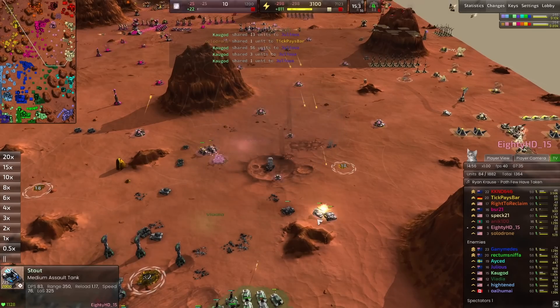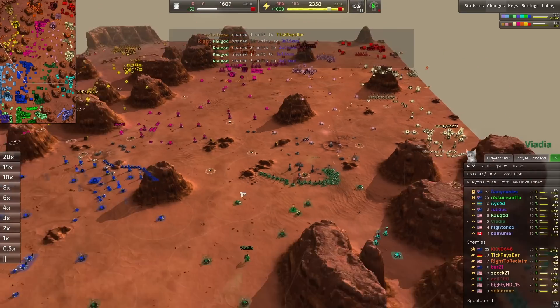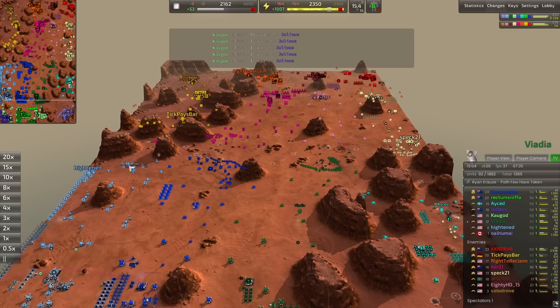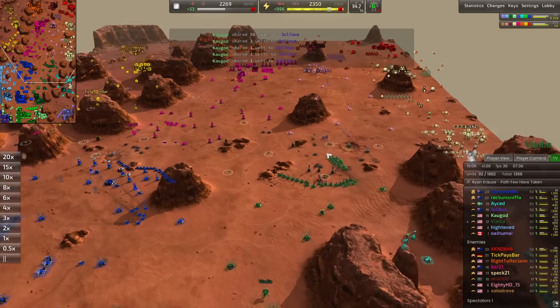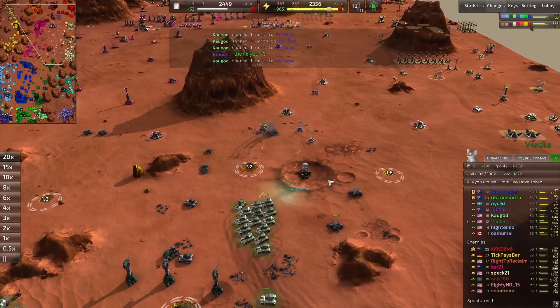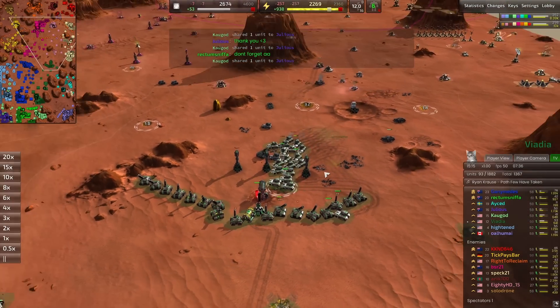ADHD's commander goes down, meaning the artillery and most of the units on that whole front line go down. Now the missile trucks are coming in — this is actually the most meta build I've seen from a newer player in a long time. There's a reason the meta is the meta because it's good, and we've seen that here with ADHD being pushed back.